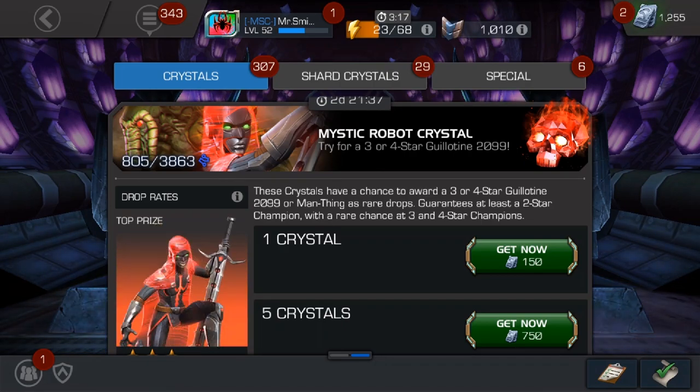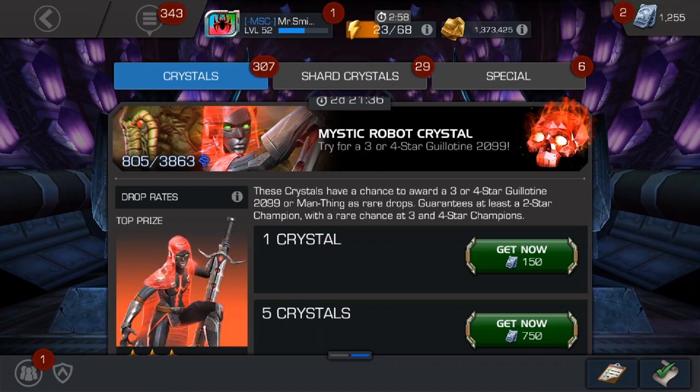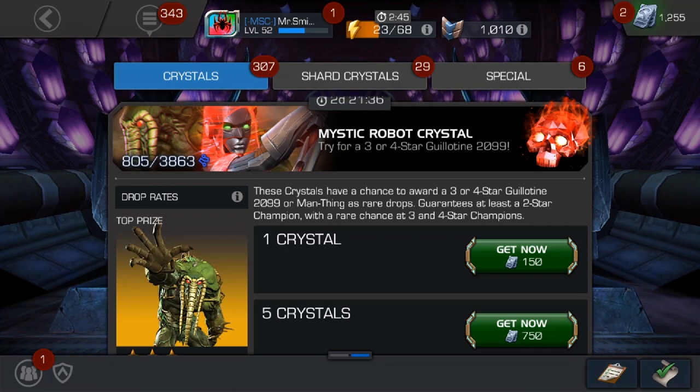Out of all the characters in the month of October, Guillotine 2099 is probably the character I was most excited about. Originally Elsa Bloodstone was the character I was most excited for, but it became Guillotine 2099 — she's really great, probably the best character that's come out this month. She's got a really awesome set of abilities and I'd love to get my hands on her, whether it be a four star or a three star, mainly just for collection's sake.